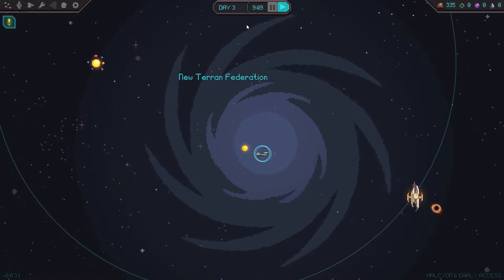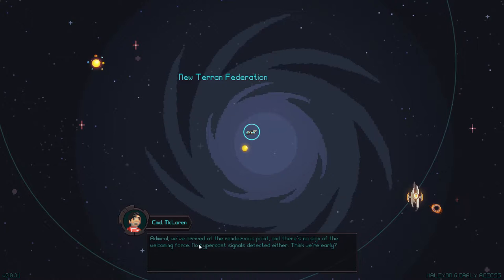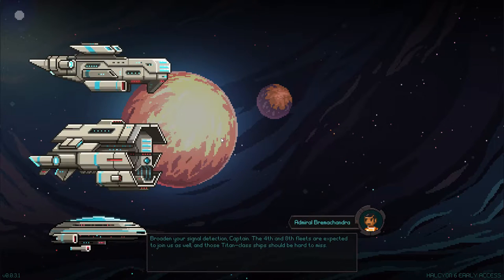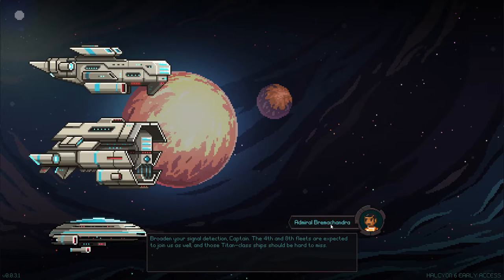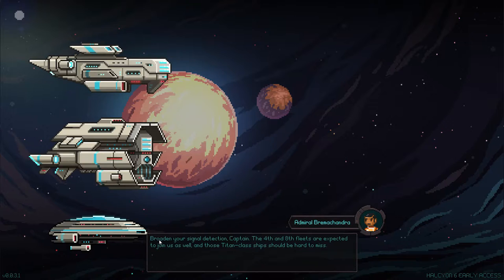It looks like we're preparing for warp here. Admiral, we've arrived at the rendezvous point and there's no sign of the welcoming force. No hypercast signals detected either. Think we're early? Well, I don't know about that. Admiral Bramachandra — I'm gonna get that name right — broaden your signal detection, Captain.